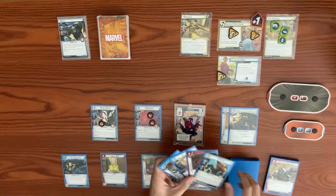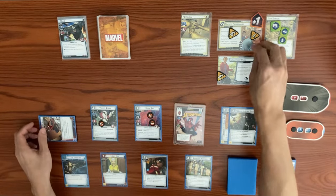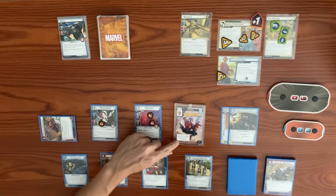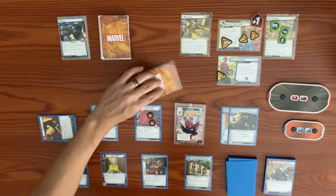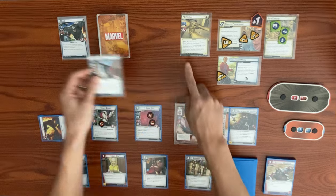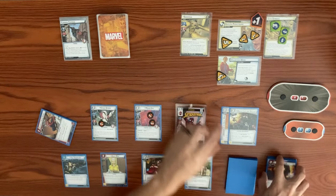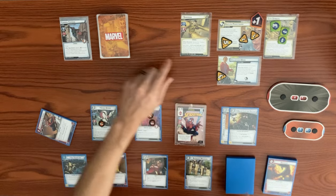Sandman's turn: he adds three to the main scheme, going from four up to seven. He attacks us and Spider-Sense triggers — we draw a card, getting Backflip. With Enhanced Spider-Sense, even if he gets an advance it's okay. His boost makes four indirect damage total. We assign all four to Spider-Man and play Backflip, preventing all damage. We don't trigger Surging Sands. The encounter card is Sand Form — attached to Sandman; if you deal damage to him, discard Sand Form and resolve Surging Sands.